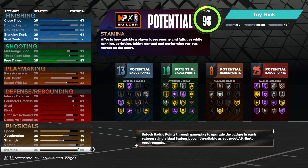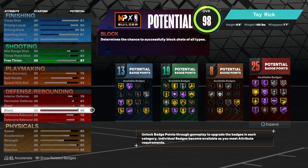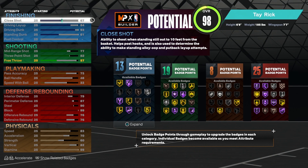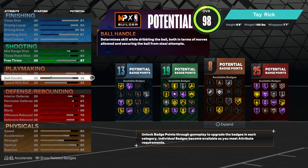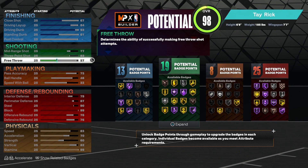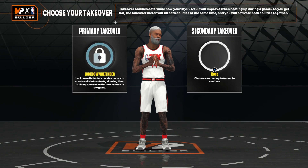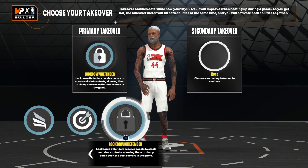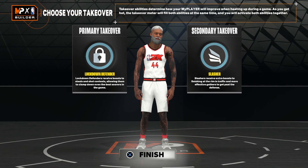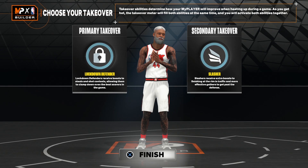The cool thing about this build is that you can add some more stuff — like strength. For this build, you will want to put it on lockdown, and you want to go probably shooting or lockdown, or just full lockdown or slasher because you got the slashing ability. I hope this meta lockdown build helped you guys out. I'm out of here — deuces.